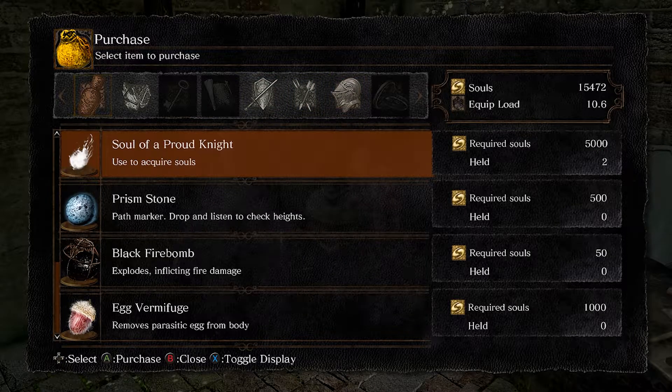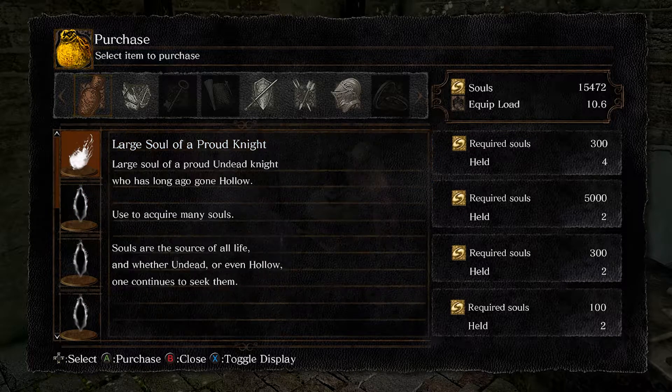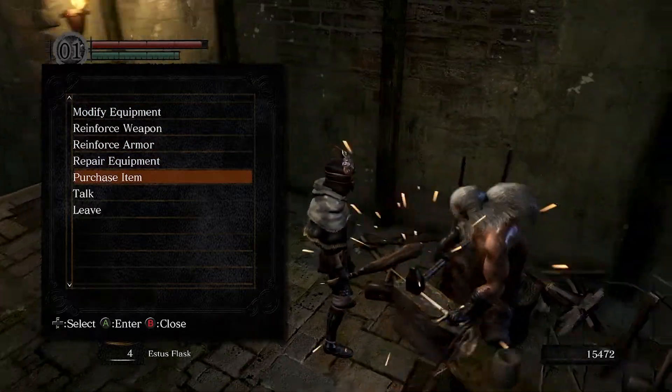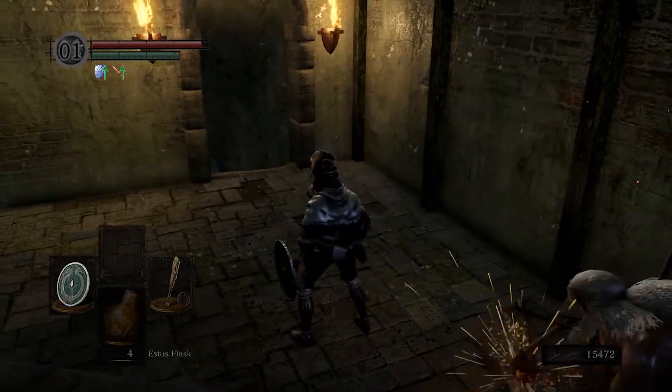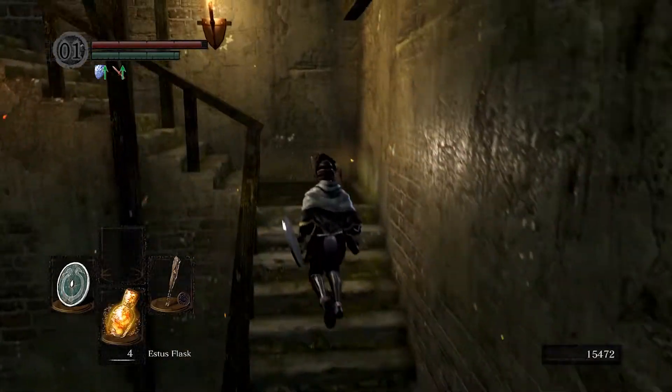If I do go intelligence to use the Moonlight Greatsword, it'll be worth having Logan's Catalyst as well, so I'll go ahead and buy that. Does a large soul of a proud knight give more than 300? If so it's worth buying because it'll be a profit — but whatever, I'm not so worried about that. I can't upgrade my occult club.